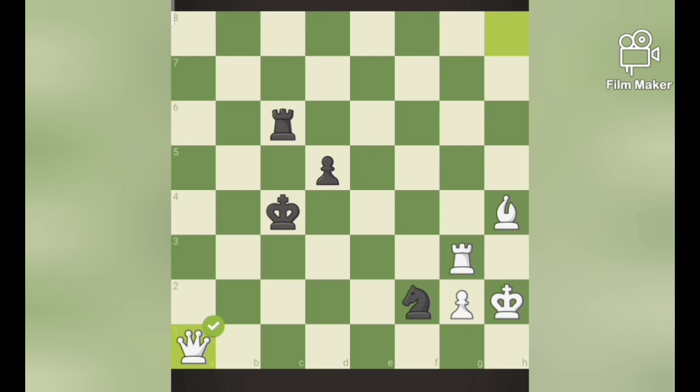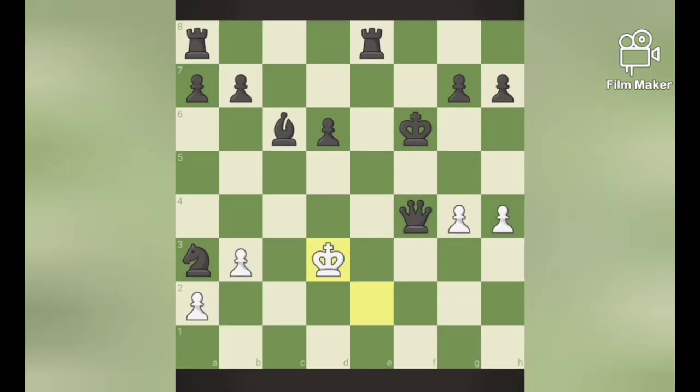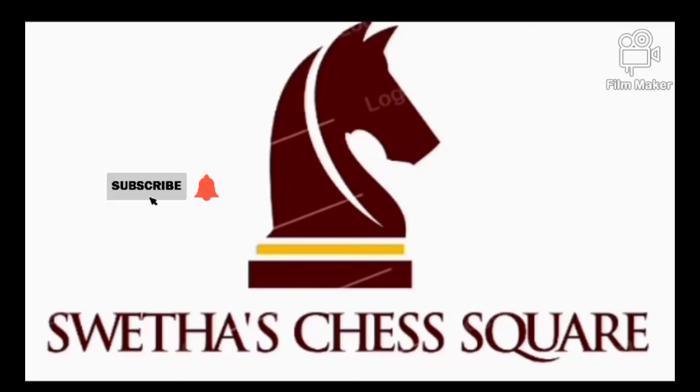Giving a check or pinning pieces and gaining a piece. Today's puzzle: black to move and make white checkmate in one move. If you know the answer, give it in the comment section. Thank you, have a nice day. Please do subscribe and support.